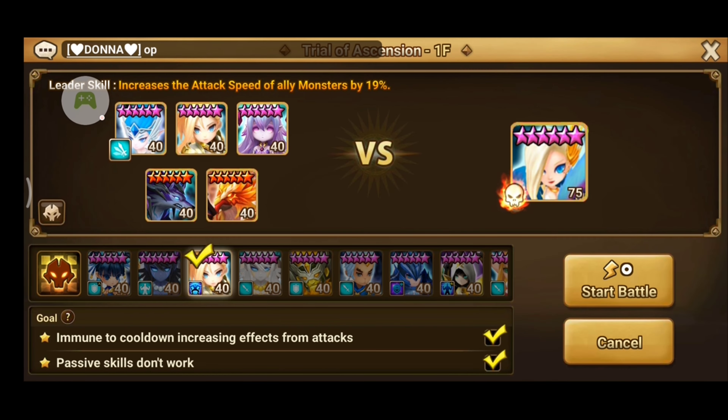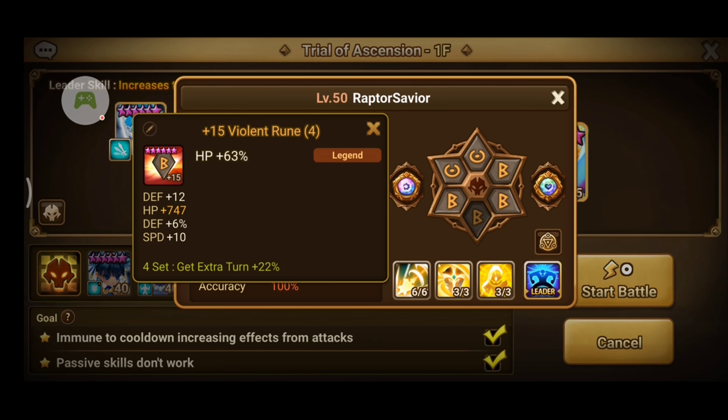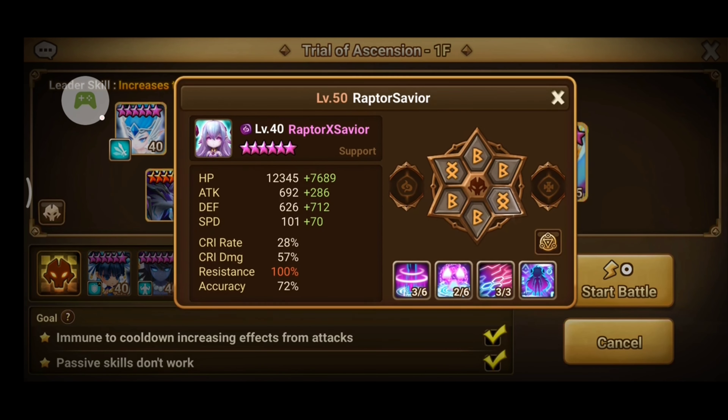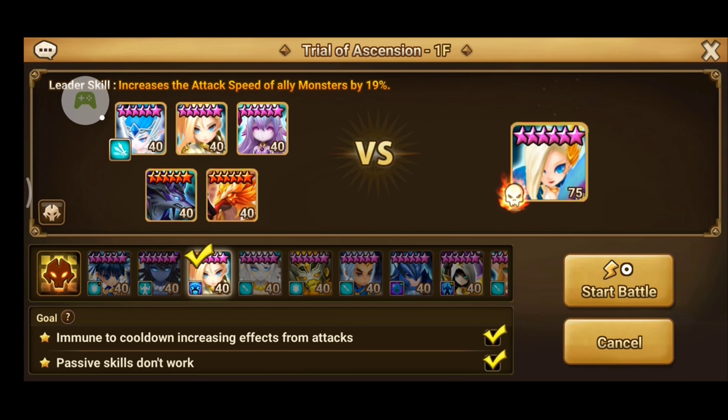Next is Jean, used mainly to provoke the enemies so my other monsters won't get attacked, or worse, killed. Even though the opponents are immune to cooldown increasing effects, I still used my Dark Homunculus to decrease the cooldown time of my team's skills. Plus, the weakened defense of its second skill also comes in handy to inflict more damage to the enemies, especially the boss.